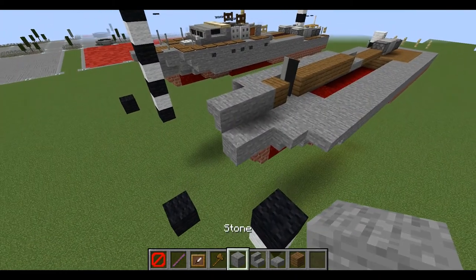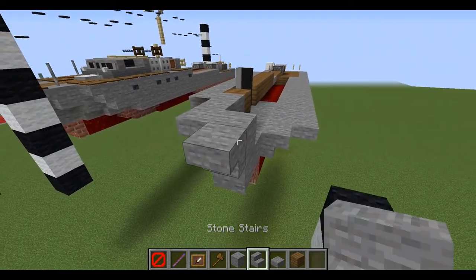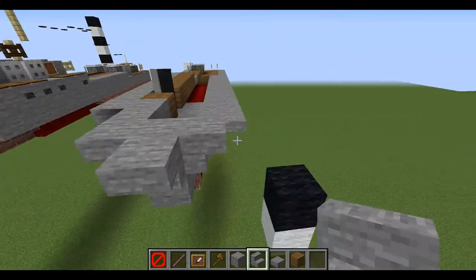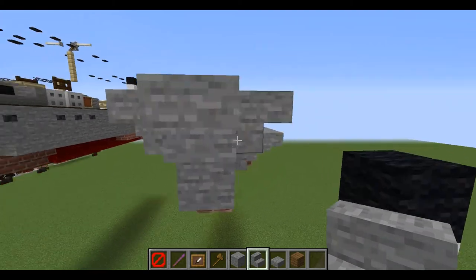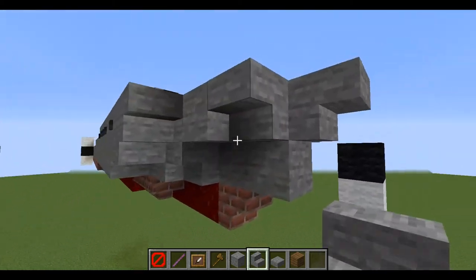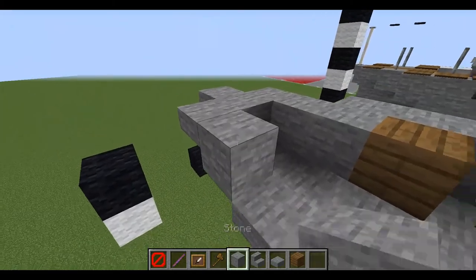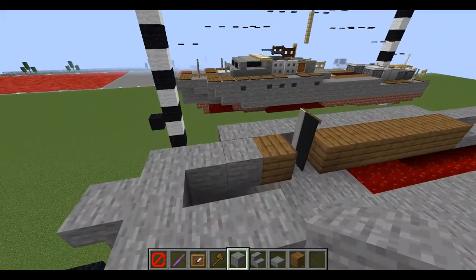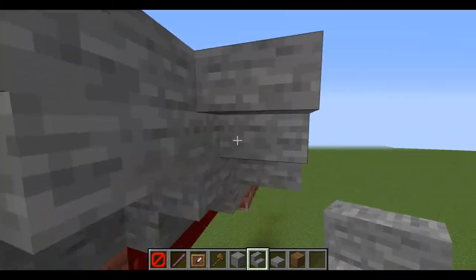To begin the third layer, place down one stone block right on top of the previous one with a stone upside-down stair in front of it. On this block place down a stone upside-down stair facing towards the inside. We should have three stairs like so, and then carry on with blocks in the back — one and two — and then a stone stair facing towards the back.